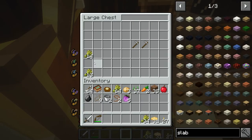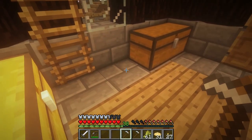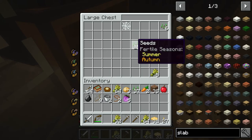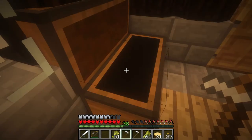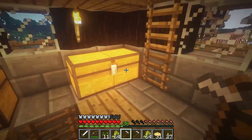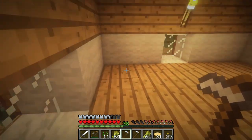We have to find a villager that wants to trade wheat because we have all of the wheat. I don't know why I'm literally taking everything but I am. We have to find a villager that wants to trade wheat because we have so, so much wheat. It is absolutely bonkers.